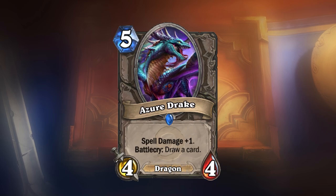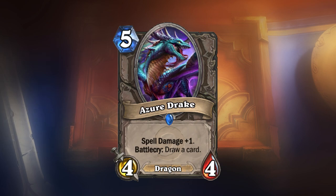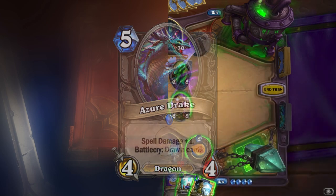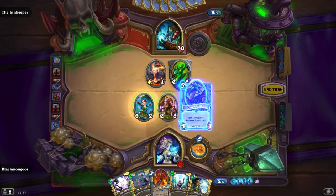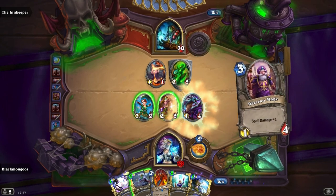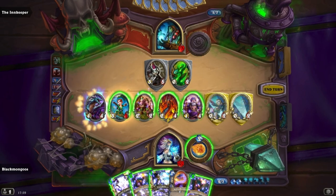Azure Drake. This card is much more boring than Thaurissan, and yet is still played more. This is because of this card's amazing flexibility and value. Azure Drake is a 5-cost 4-4 card, which draws you another card and gives you plus 1 spell damage. This works in spell decks because not only does it draw you another spell, but also strengthens said spell.